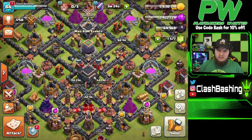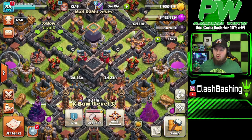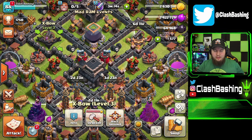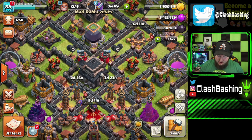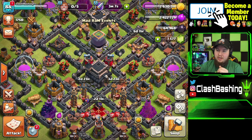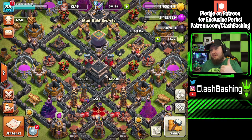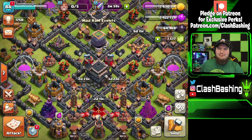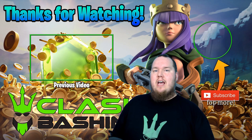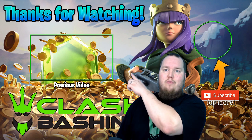Hopefully you guys did enjoy this episode. Let me know what other types of armies you want to see — we did do the queen pop lalo, a quad lava hound balloon attack, and that went really well. We'll get more war stuff going for you. I've got a lot of strategies at Town Hall 9 I want to break down. Don't forget to leave a like, don't forget to subscribe — you guys have a great day, keep on Clash Bashing!